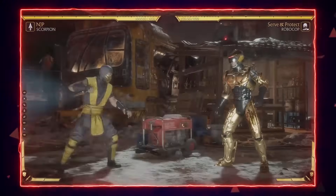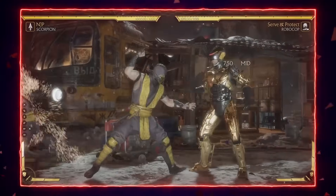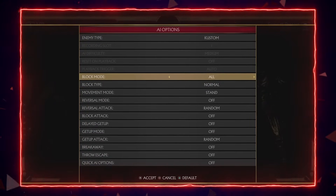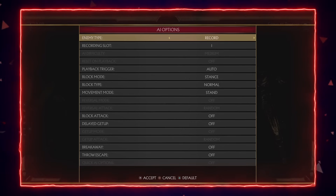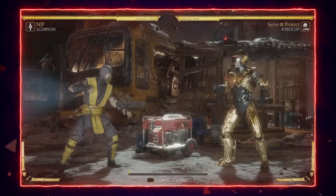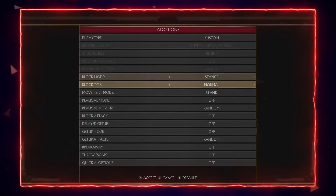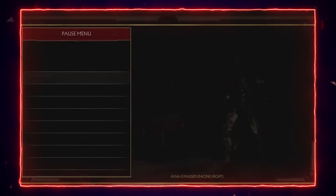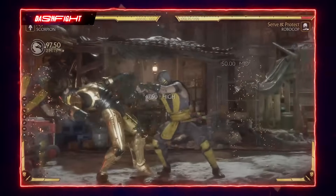Four three is as fast as a mid and has the most mind games behind it by far. It has a gap where you can flawless block, so a lot of people try to mash after four three. If I set the CPU to reversal mode — if it's hit, you get a combo; if it's blocked, you teleport away and can whiff punish them.